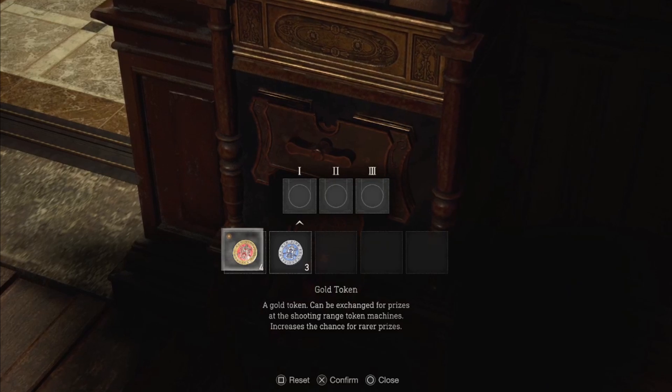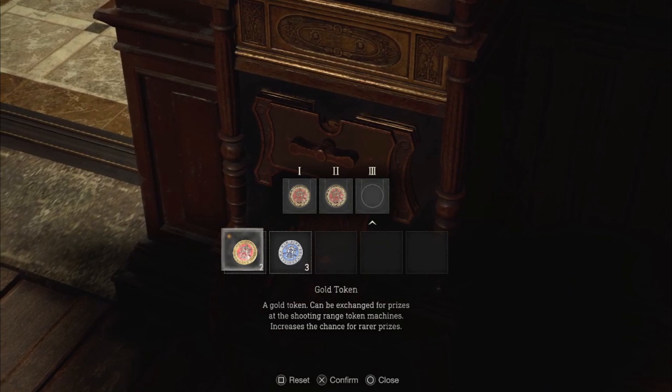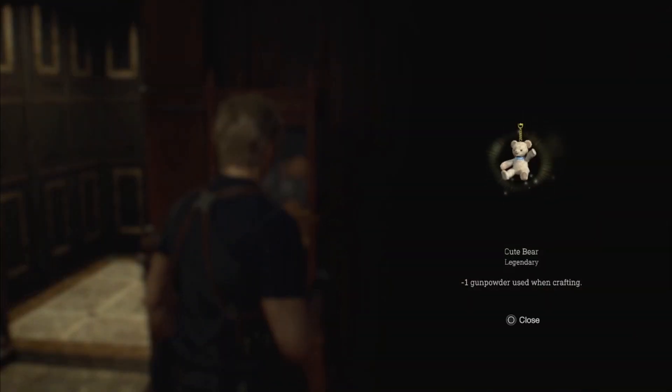This time I'm going to put three gold tokens in and guarantee a rare token. Let's see what I get. There it is — legendary! A cute bear: minus one gunpowder used when crafting. Ooh, legendary. That one is good, I like that.